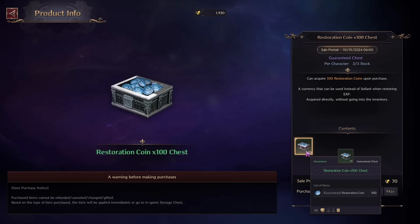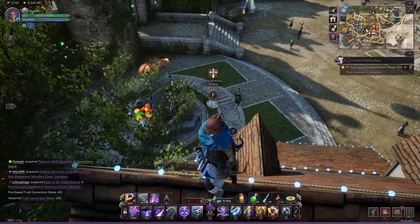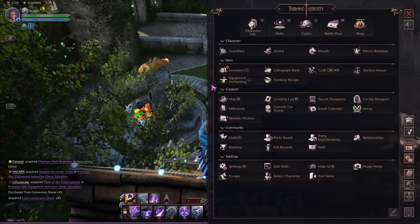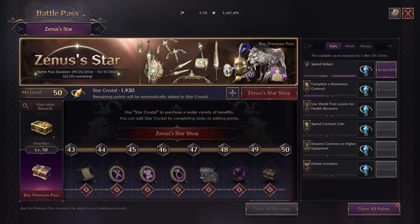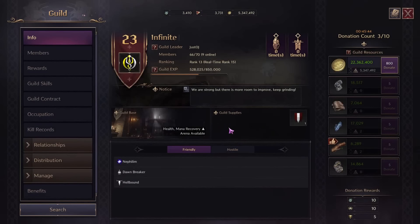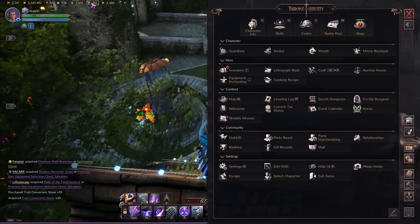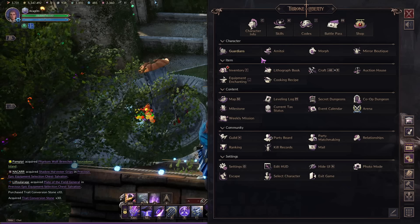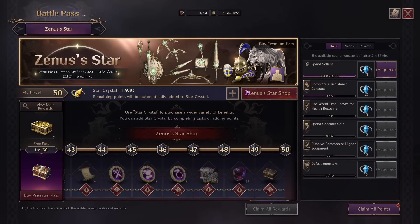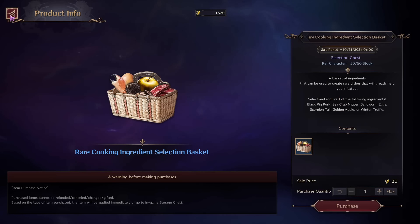If you're unsure what Restoration Coins are, they're basically for when you die and get respawned after being killed by a player. You need to go to your Priestess to cleanse that injury, and you will spend those Restoration Coins. However, you should get quite a fair amount of those coins through the Guild — just by participating in some Contracts you get around five there. I personally have over 485, so absolutely no need to get them here.